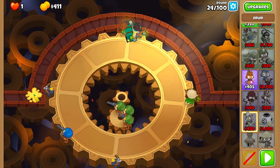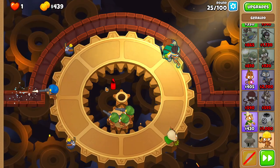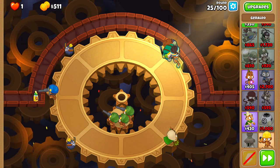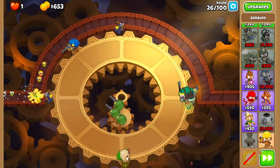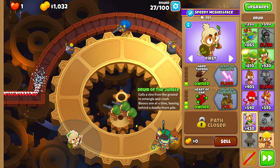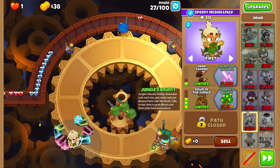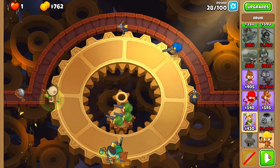Here I got Heart of Oak on my druid, but you don't need to do that until later. In the middle of round 25, place a glue after the long wave of regrow yellows and before the purples, in the same spot as before. As soon as possible, upgrade your druid to Druid of the Jungle. Don't start round 28 until the gear has fully rotated — this just removes a bit of RNG.